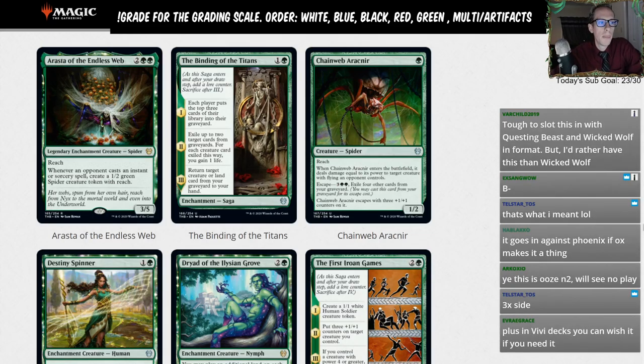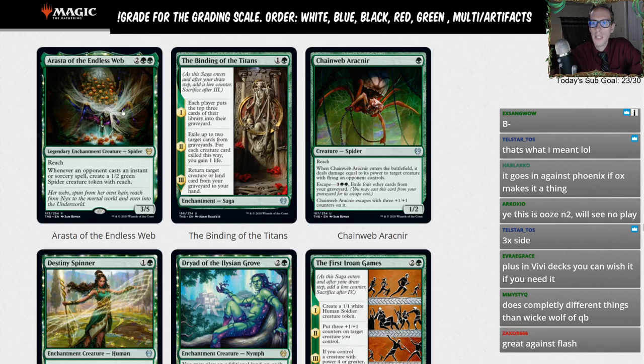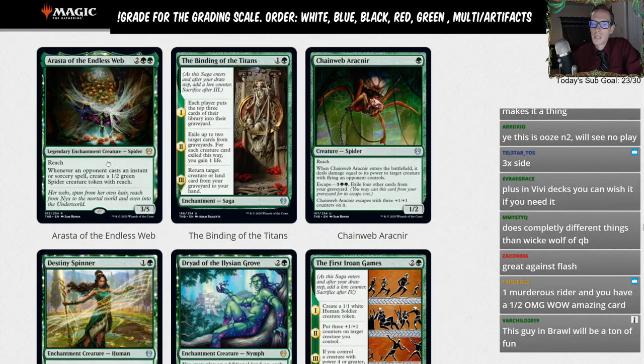The Binding of Titans — one green for a saga. First chapter: each player mills three cards. That's not really worth two mana on its own. Second chapter: exile up to two target cards from graveyards — one from each graveyard. For each creature card exiled this way you gain one life. Third chapter: return a target creature or land card from your graveyard to your hand. This is just going to be too slow. The biggest thing is this doesn't match up well against Questing Beast as a four-drop.